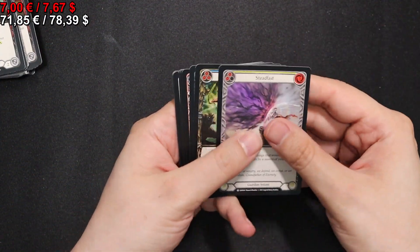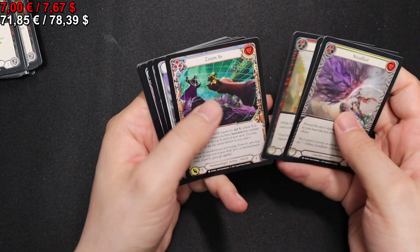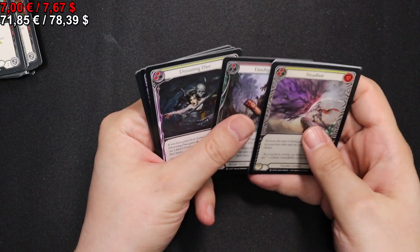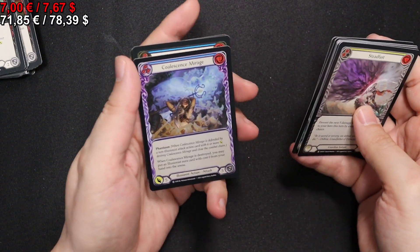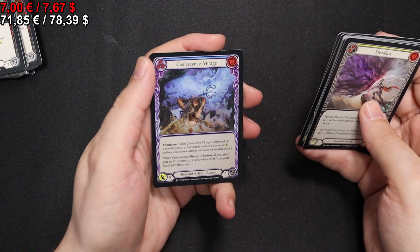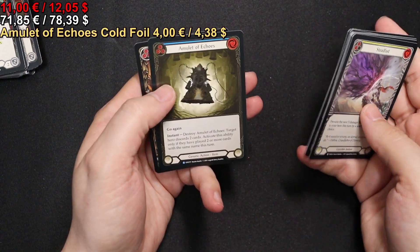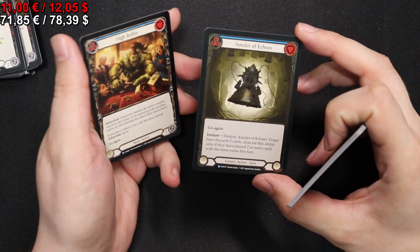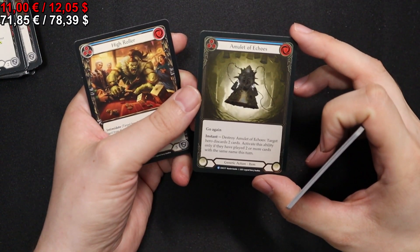For the next pack we start off with a Steadfast, Wax On, Seismic Surge token. We have a Drowning Dire in Yellow, a Coalescence Mirage in Blue for our Rainbow Foil, and then an Amulet of Echoes in Cold Foil and a High Roller regular Blue.